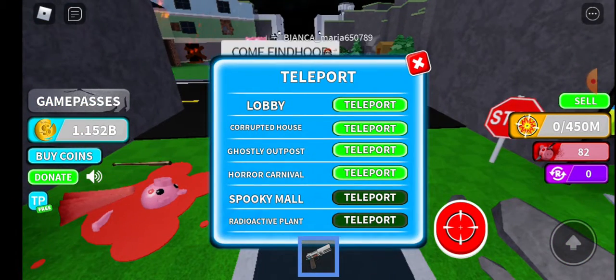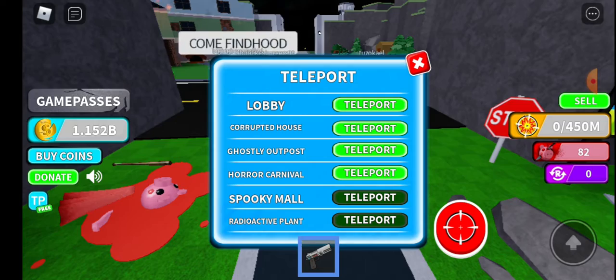You can press here and teleport around. You can teleport to the lobby, corrupted house, ghostly outpost, horror carnival, spooky mall, and radioactive plant.